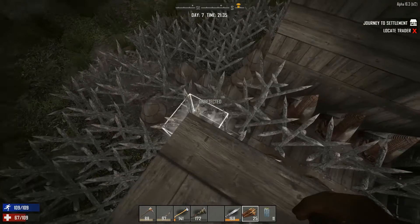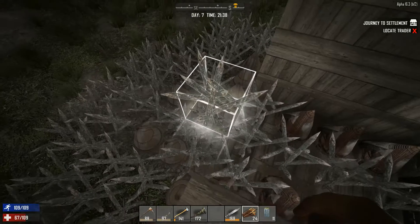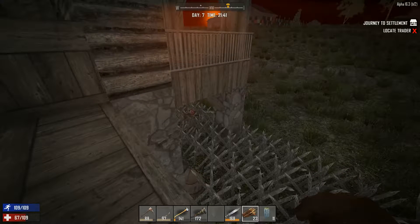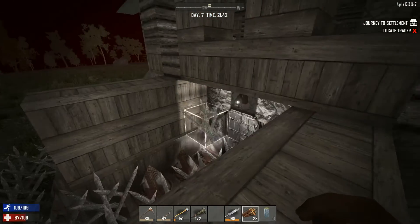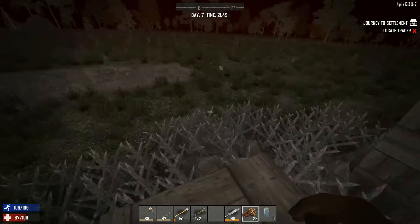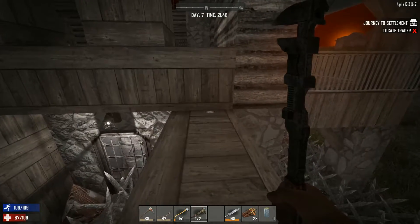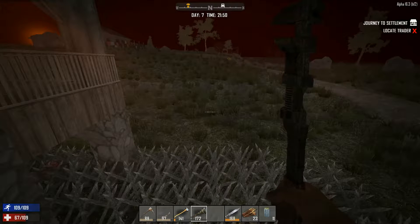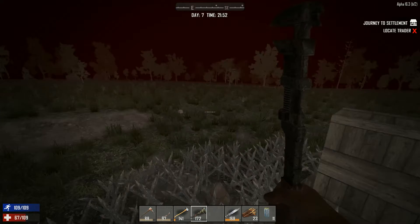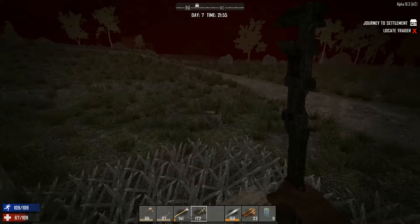We trapped ourselves in, so if any zombies do want to come in here, they've got a little bit of stuff to get through. We put about three layers of spikes pretty much around the entire base — spike walls with most upgraded to scrap metal spikes. We've got six in-game hours to survive. The difficulty is amped up just a hair — not the hardest, but above average.